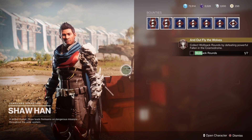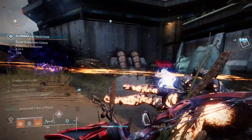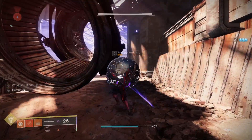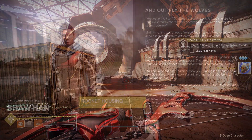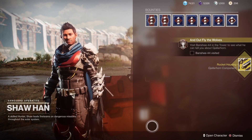He'll send you to look for more Wolfpack rounds like they're freaking easter eggs or something. To get them to drop, hit Lost Sectors or Fallen public events nearby to kill powerful Fallen, aka Yellow Bars. When you get 7, go back to Shahan again and he'll give you a housing that you need to go show to Banshee in the Tower.